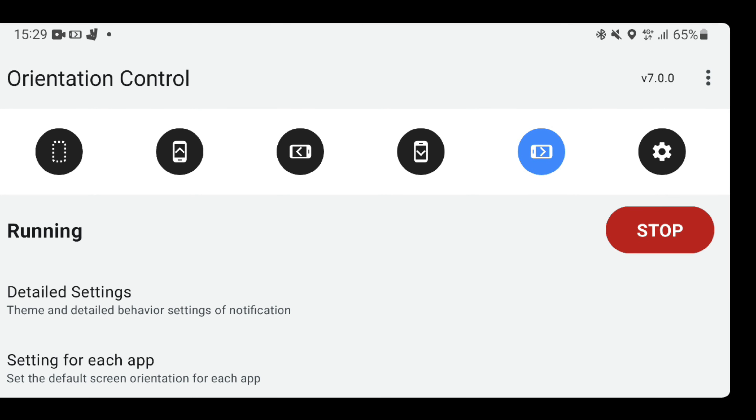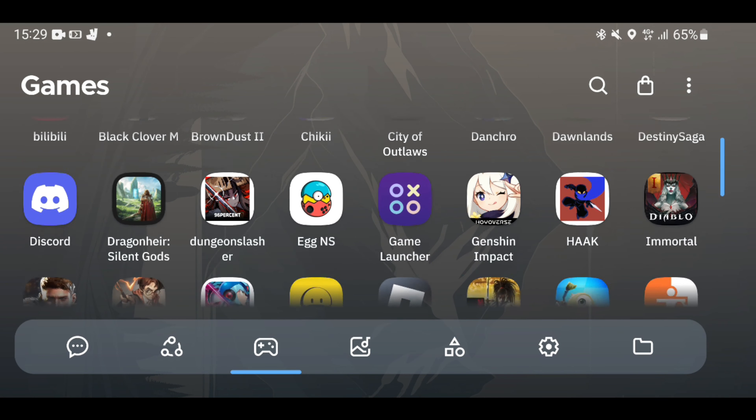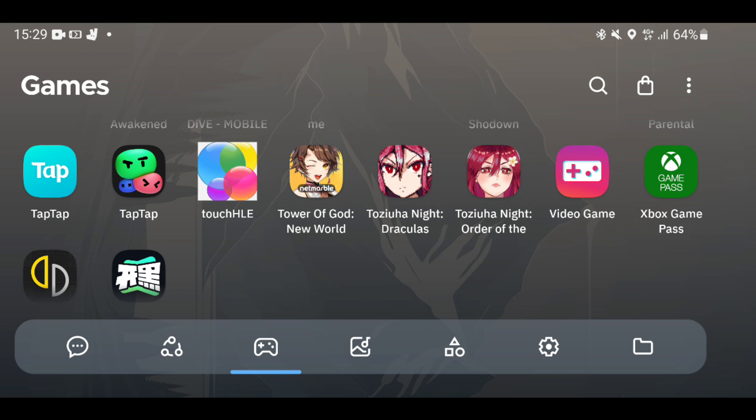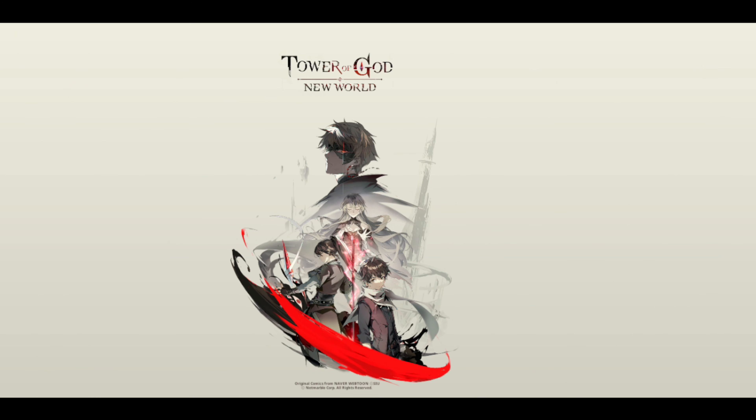If you want to leave your controls horizontal, that's fine because as long as you move your phone it's going to follow your movements. But if you want to force your phone to be on the vertical, I'm going to click on the fourth option. You see that my phone moved — now everything should be on the vertical.